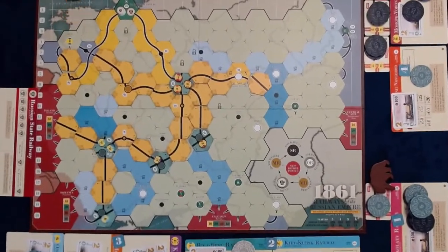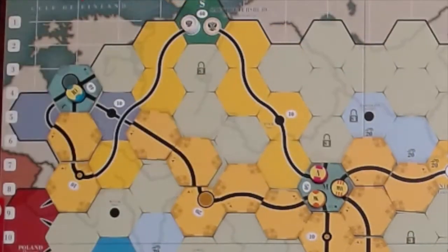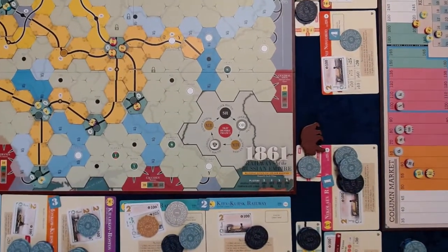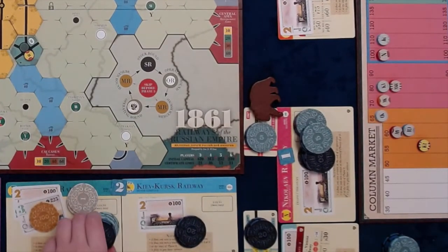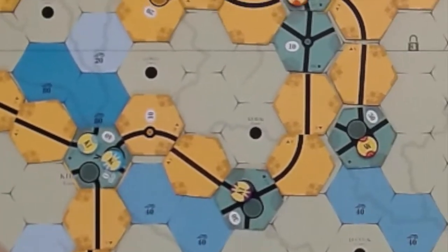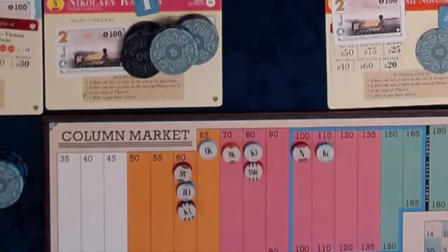The RO operates — upgrades its home at B4. Runs a 2-train for $80 and runs a 3-train for $110. Half pays. The stock price moves up to $60. It does not purchase a train. It does, however, purchase Private number 2 from Player 2 for $45. The last company to operate is the KR — it upgrades the town to a chicken foot at H10, runs a train for $80, and runs another 2-train for $90. Half pays. The stock price goes to $60. It does not purchase a train.